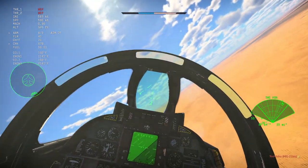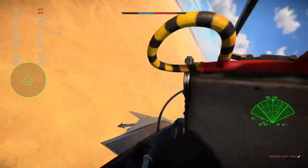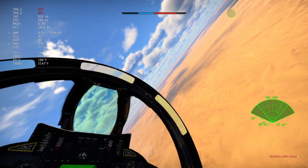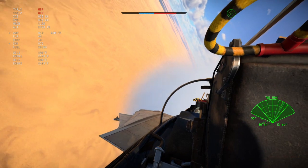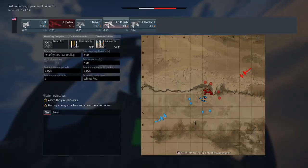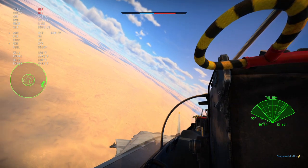Now we're going to switch to TWS mode — track-while-scan — which is the mode you're going to want to be in the most while flying the Tomcat. If you have TWS mode, take advantage of it, because hostiles don't know that your radar is scanning. We're going to get some distance from the battle so I can show you how to use TWS.